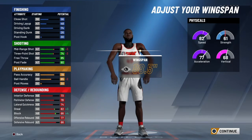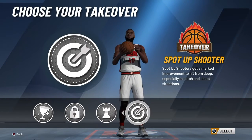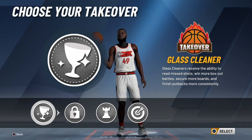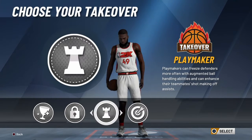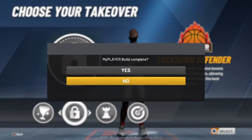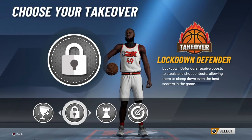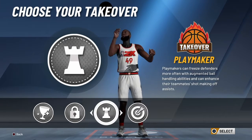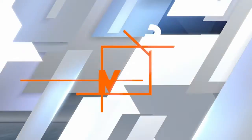For wingspan, if you want to shoot better you can minimize it, but the best option is to max it out. For takeover, you can choose glass, lockdown, playmaker, or spot-up — I chose lockdown. For a rebound wing, you can play on-ball defense or center, but lockdown is the best one.